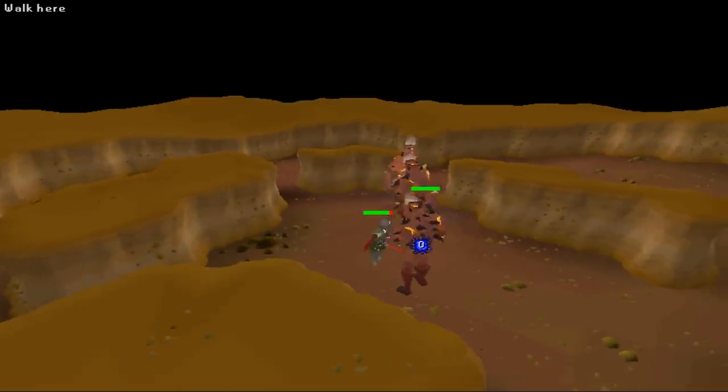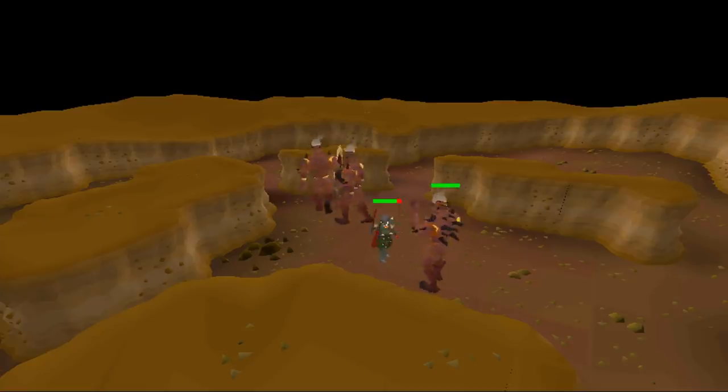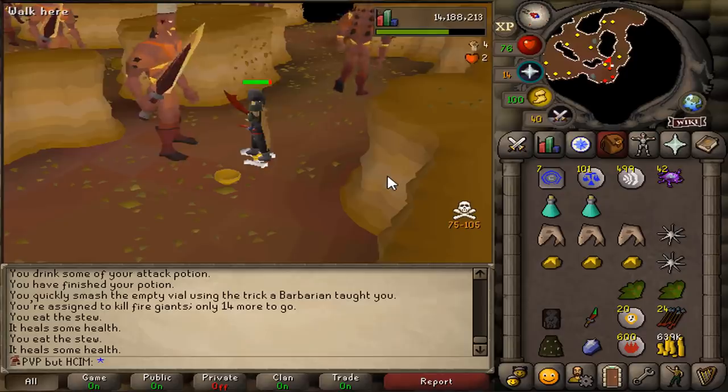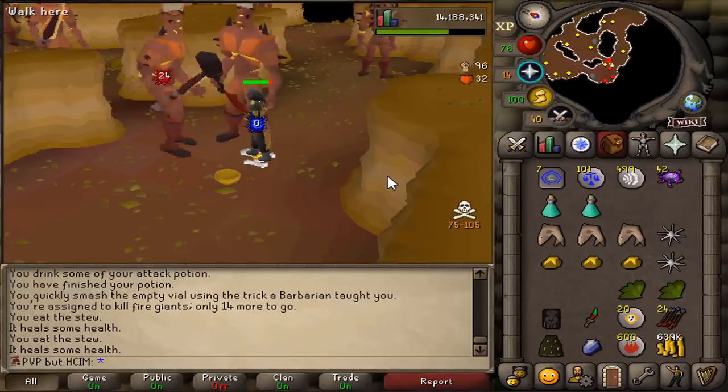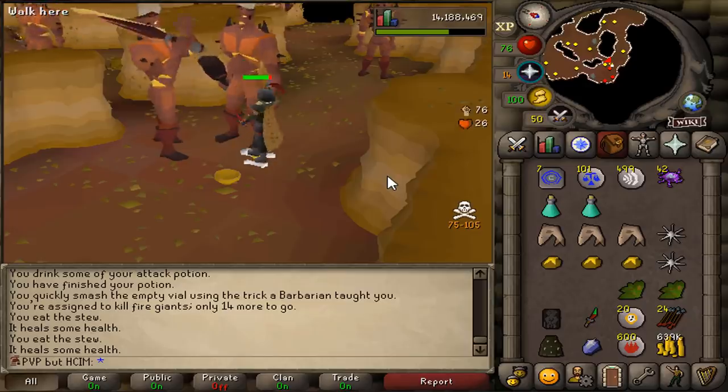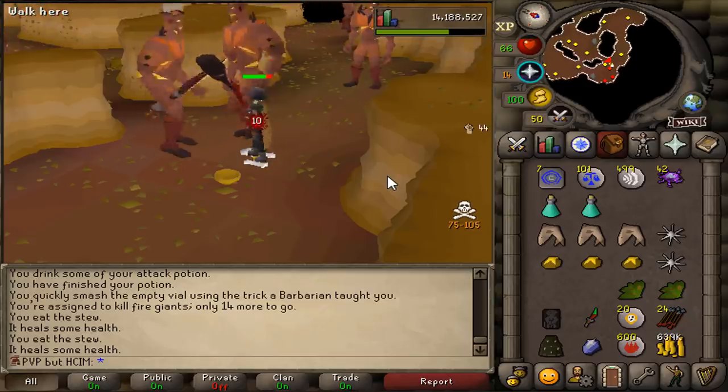This is my hardcore Ironman which is limited to PvP worlds. If you kill this account you will receive 200 mil. The main goal in this episode is to get my hands on 12 magic logs so I can complete Desert Treasure, and I have decided that Slayer is the way for me to get it.